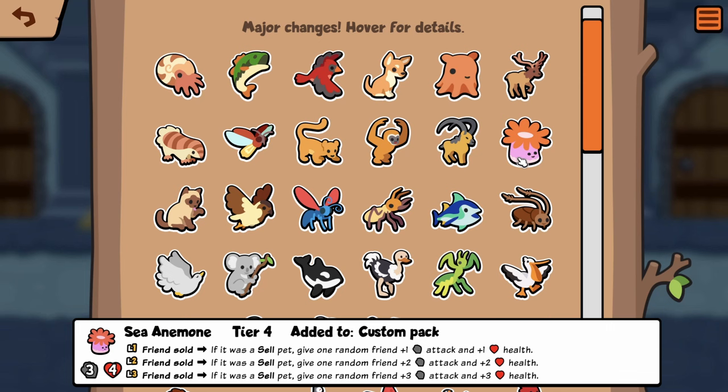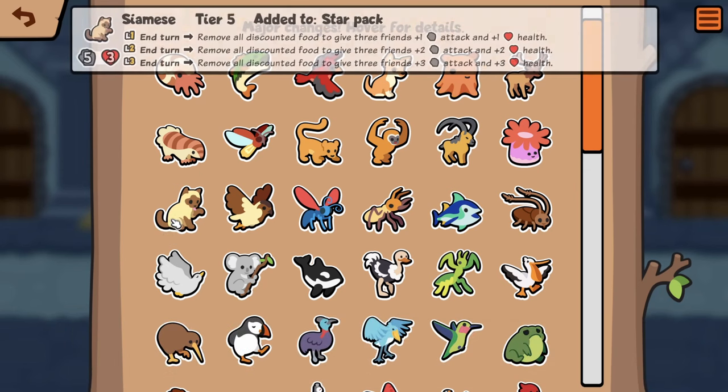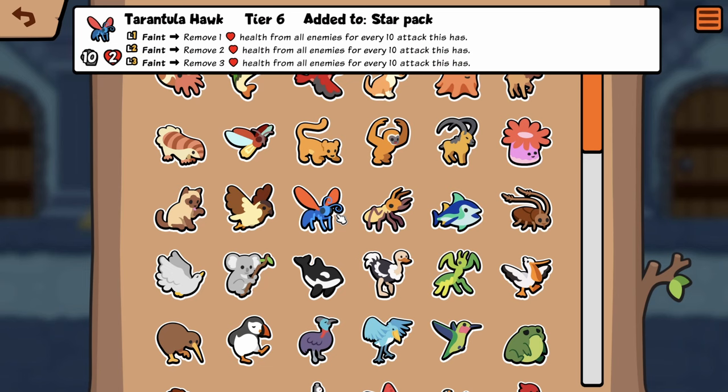Siamese — tier five, in turn remove all discounted food to give three friends plus one plus one. Interesting. I'm wondering what double Octopus is gonna work with. I'm assuming if you have multiple discounted foods it doesn't trigger twice — it just gets rid of all of them, so you only want to have one discounted food on your board. Sparrow same. Tarantula Hawk — tier six, faint, remove one health from all enemies for every ten attack.